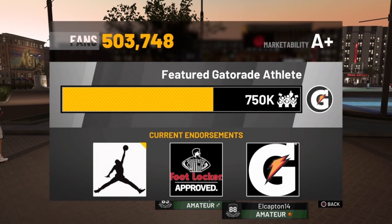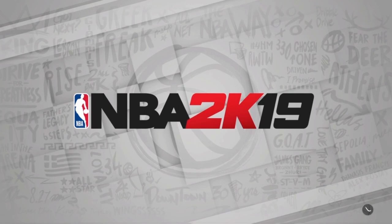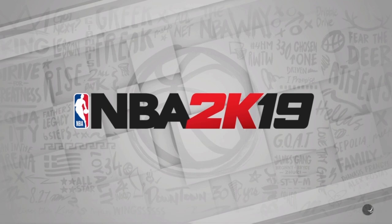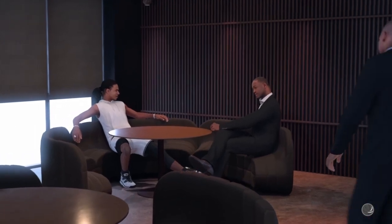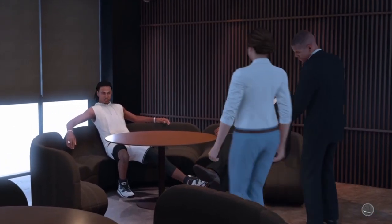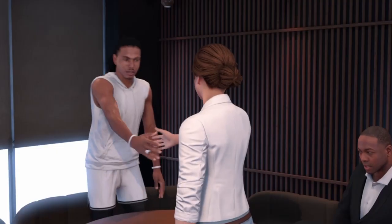After we've backed everything up, let's go to the deal. You want to go to Endorsements — for me it's Jordan — and then go to Pitch Meeting and load that cutscene up. I wonder if it's a different location depending on who you picked, and whether it's the same person or not. I'm going to be quiet and let you all listen to the cutscene.